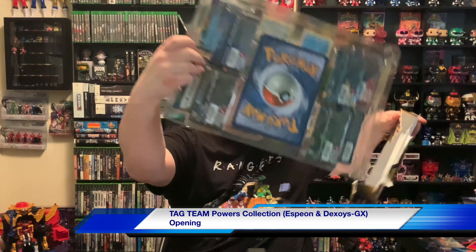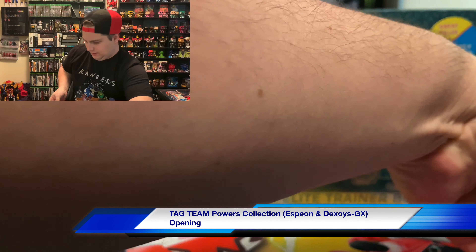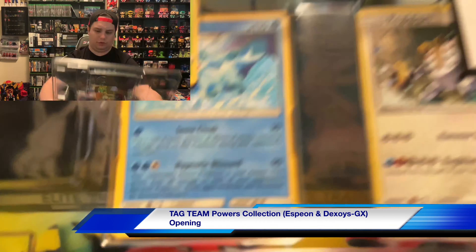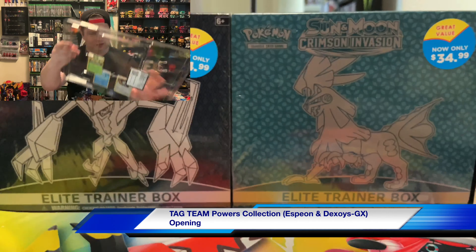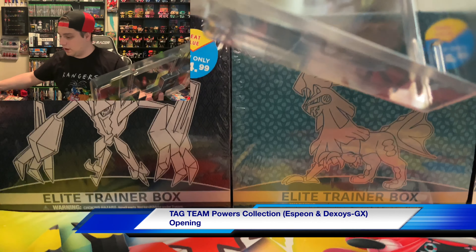We have both of the collector's packs: we have Darkrai, and we have Espeon and Umbreon, and Deoxys. I will try and fit as much as I can in the camera, so guys bear with me on this. These things did not want to come in any smaller sizes, so let's crack these open and show you everything. There's the code card right there for you guys — there's more cards on the back!